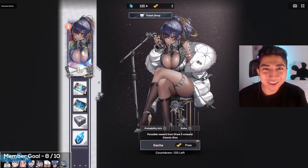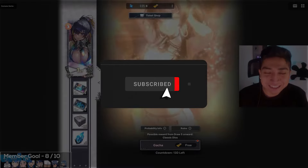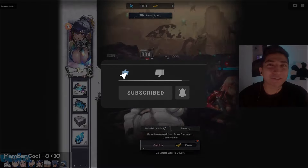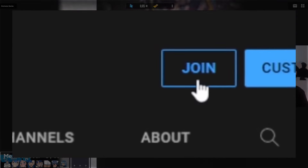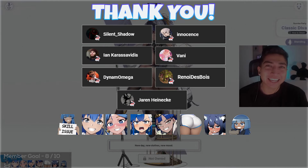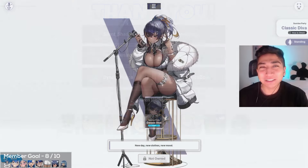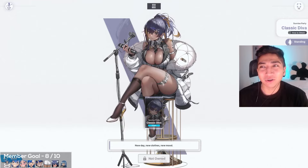What's up guys, AD back with another Nikkei video here on the channel. In today's video, as you guys have seen by the title, we are going to be diving into the costume gacha for the beautiful Noise skin here. The classic diva skin was released with the latest update for the new year's event, and the costume gacha is featuring Noise today.